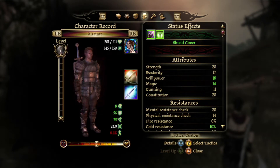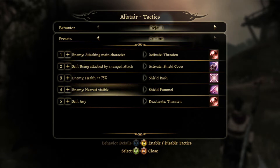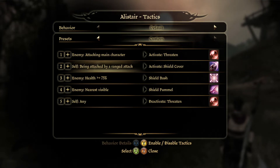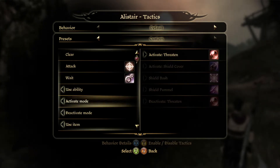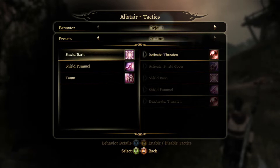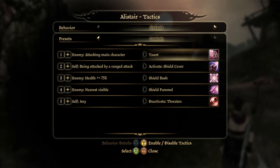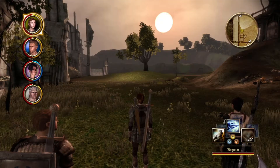Let's take a quick look at Alistair's tactics. He has five tactics slots. I want to change one to Taunt — so when an enemy is attacking the main character, he activates Taunt. This is a way to try to draw enemies away from me, and hopefully that works.